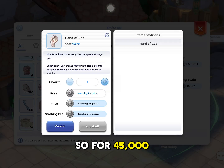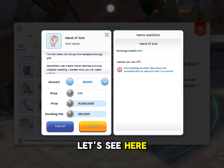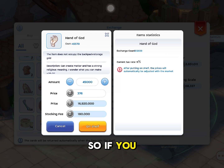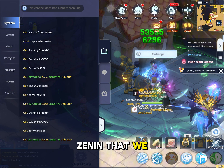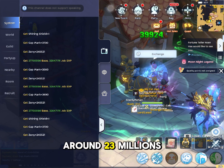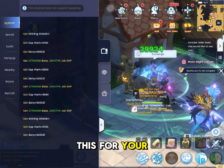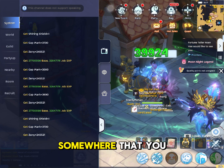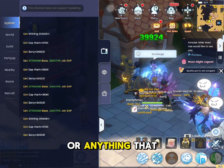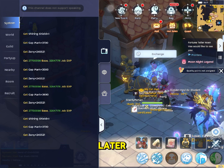For 45,000 hand of god, you will get around almost 17 million zeni. If you add this with the instant zeni that we got before, you will get around 23 million every three days. It is quite good — you can use this for your ghost trade or maybe transfer it into your main account by buying or anything that suits your creativity. Okay, that's all, thank you for watching and see you later.